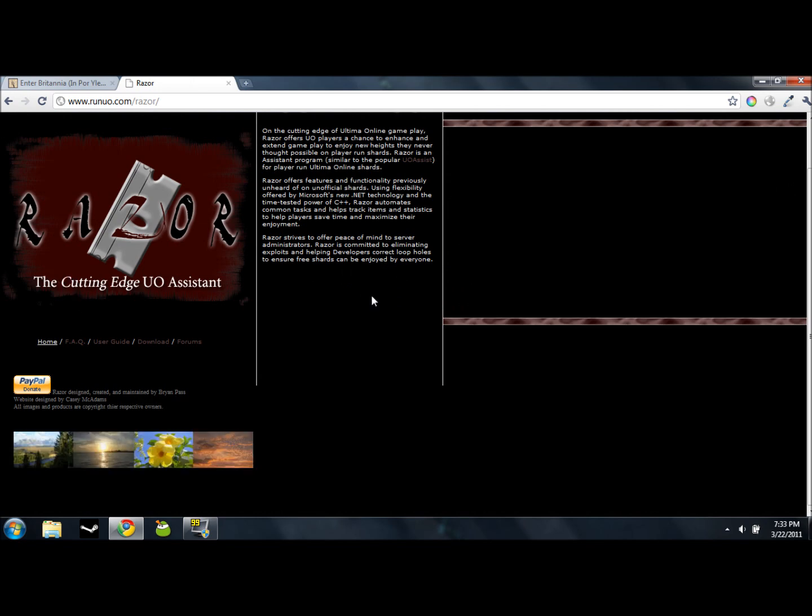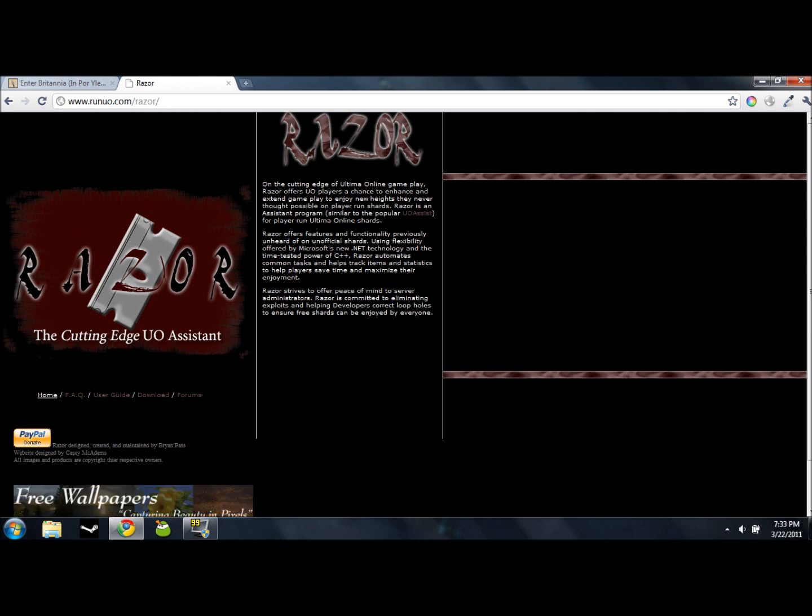Razor is basically the cutting-edge UO Assistant. It's a macro program, hotkey program, extended options program. It's all around pretty necessary to play UO in any sort of competitive means. It's what I use to run it — I probably wouldn't play without it — so it's a good idea to go ahead and get that.